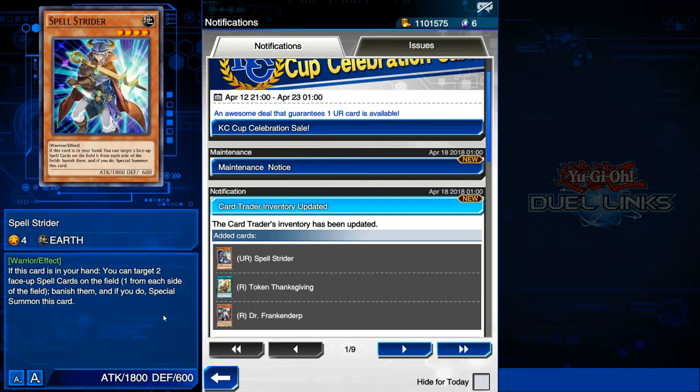The effect is: if this card is in your hand, you can target two face-up spell cards on the field, one from each side, banish them, and if you do, special summon this card. Because it's a special summon, you're able to summon another monster. You can do a ton of damage — especially if you combine it with Drill Dark, you can special summon Spell Strider, summon Drill Dark, summon another monster, and that's already 4,000 damage. People who use this at its full potential will be pulling out OTKs out of nowhere.